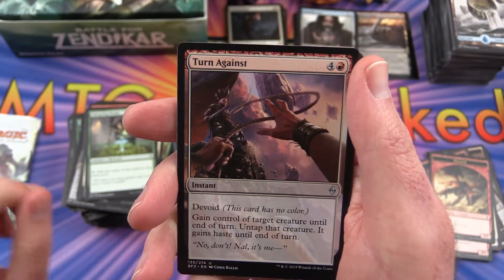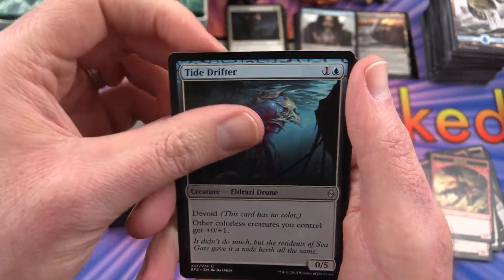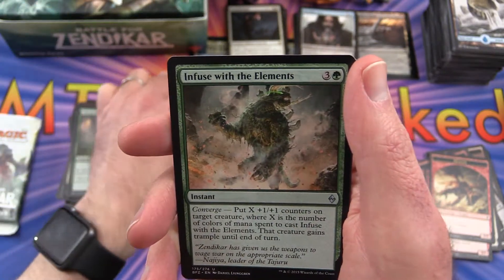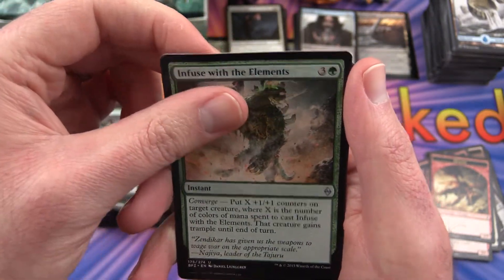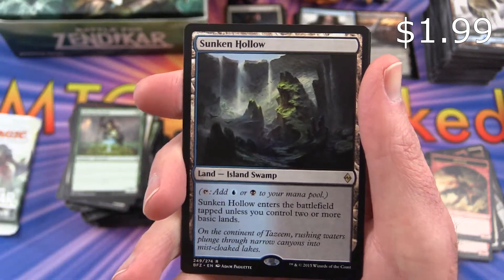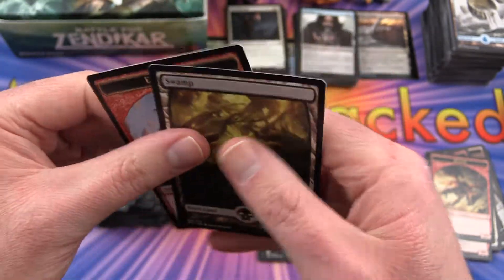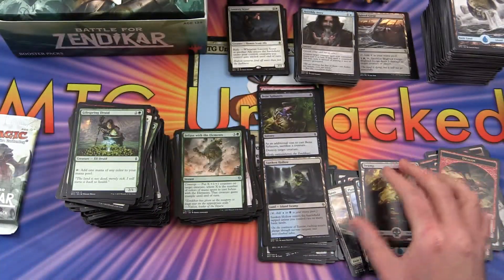Uncommon is Turn Against, Tide Drifter, Infuse with the Elements, and a Sunken Hollow is the rare. And a Swamp and an Elemental Token.